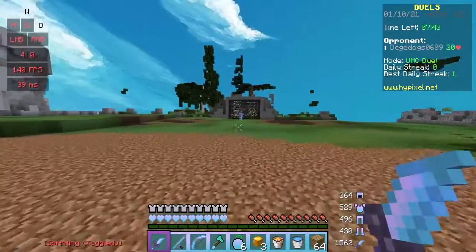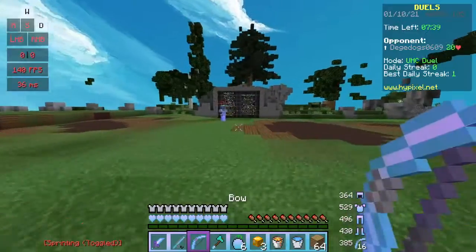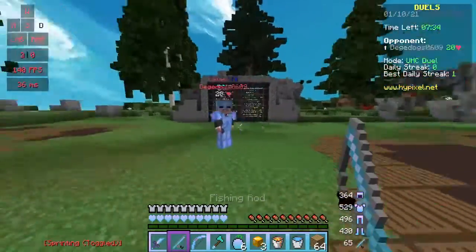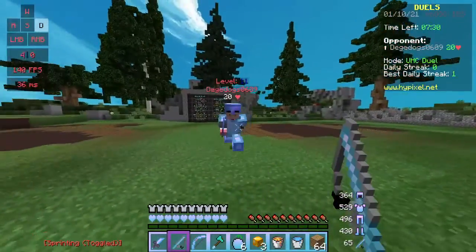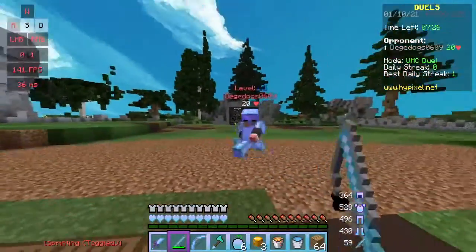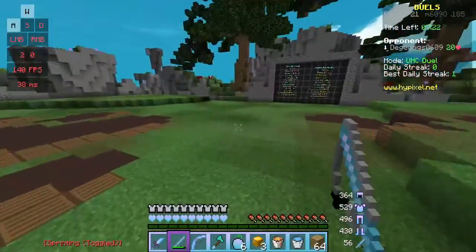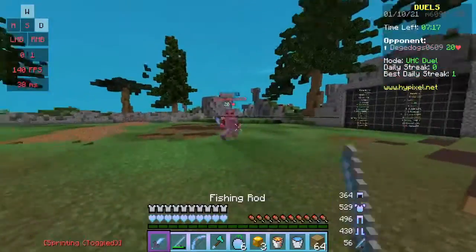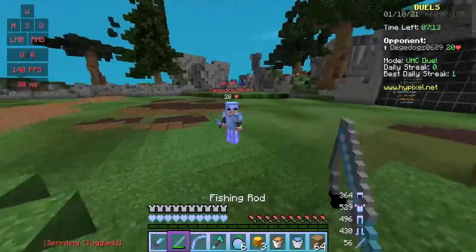This is going to be how to use your projectile — like a fishing rod or a bow — to make your opponent stunned. If you use your fishing rod and hit the opponent, they get knocked back. But the durability gets used up slower when you pull it back. So what you want to do is rod them and then switch to your sword instead of pulling it back.